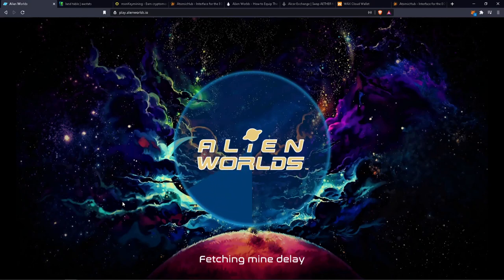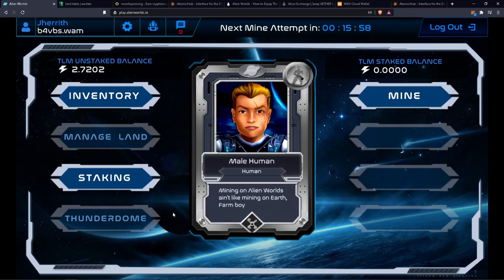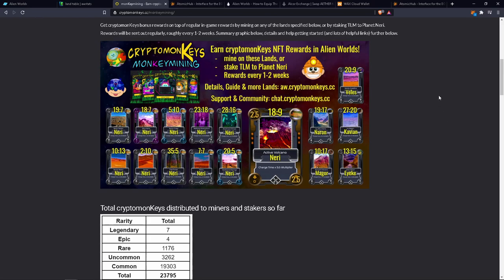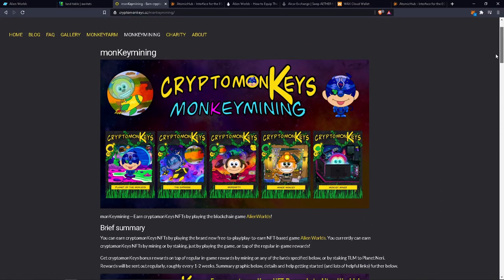Once it finishes, you'll see I got 0.11 TLM and my next time limit is 16 minutes away, so then you just wait. Now with the Crypto Monkeys specifically, there are a number of different people who have different rewards for mining on their planet. This is the Crypto Monkeys one — from what I can tell, it's one of the more well-known ones, so that's what I'm going to talk about.